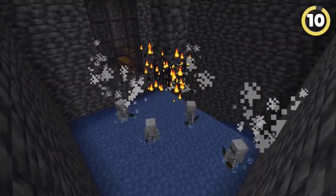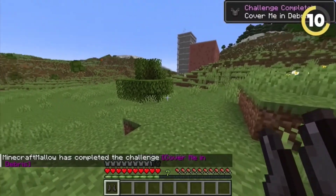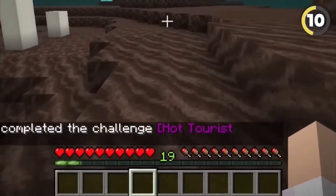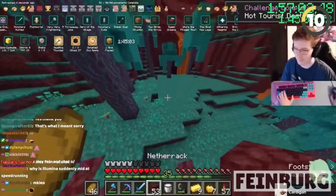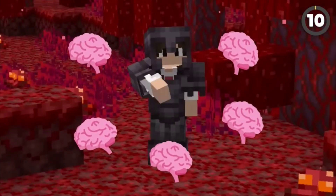Think mob farms are the best way to get XP? Think again! Getting achievements actually gives you experience each time you get them. So if you manage to find all the nether biomes, you'll get a nice reward of 19 levels. Speedrunner Feinberg even used this in his all-advancements world record to get the levels he needed to enchant his trident.